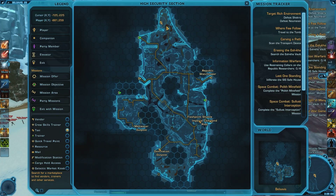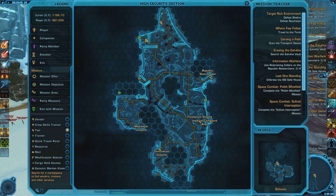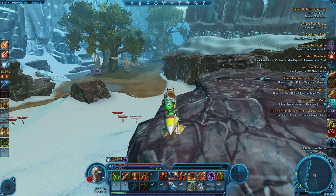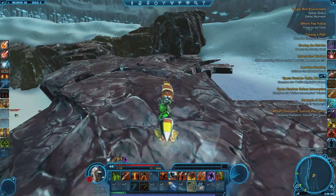The second Datacron is plus four Endurance and is also in the high security section, in an area called the Lost Cave. To get there, hop down from the first Datacron location and head north along the dotted paths. Alternatively, you can run east from the frontline camp in the maximum security area and follow the paths east and north. You should find yourself in a snowy area with rock walls. Head north along the western edge of the rocks until you can climb up and behind them.